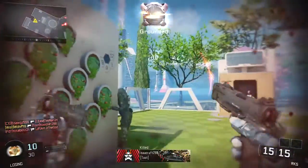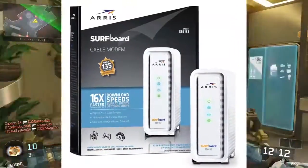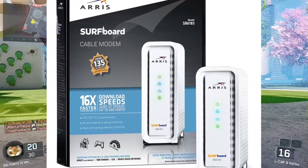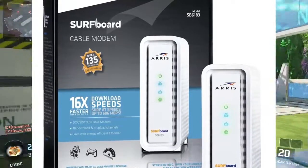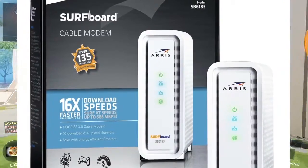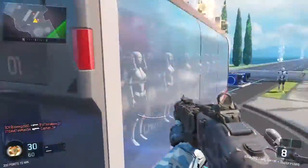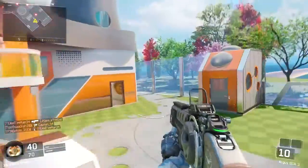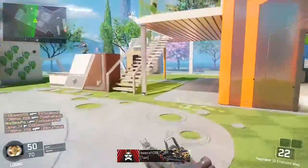I personally recommend the Arris Surfboard — I'm going to put up a picture so you can see what that looks like. This is one I have personally used. It's an amazing modem. The one supplied from a generic cable company is usually pretty cheap. Always call and make sure you can purchase and use your own modem and that they would set it up before making any purchases. So double check that. That's the modem I've used and the one I recommend.